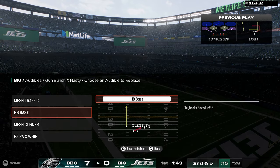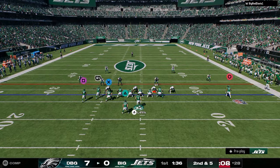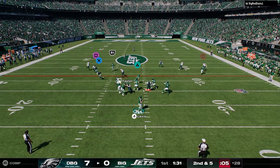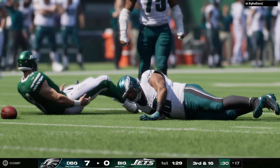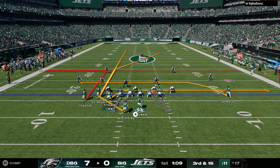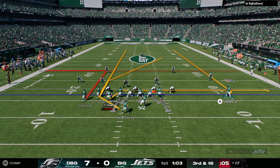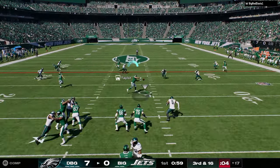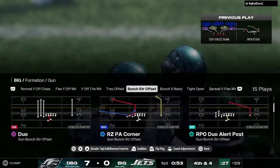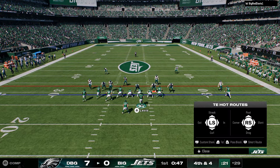My general statement about this game is that it's a worse version of every next-gen Madden we've seen. It takes the worst components of every next-gen Madden and puts them all in one game, then throws switch stick on top of that. Yellow zones, for example — I don't know what a yellow zone defends. It doesn't defend the seam streak, it doesn't defend a drag route. I just don't know what a yellow zone defends.